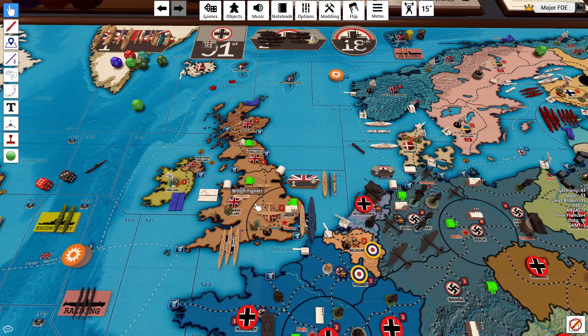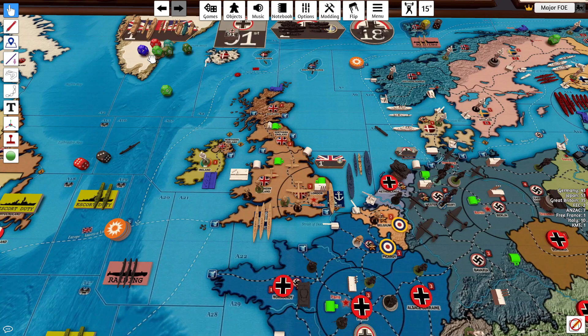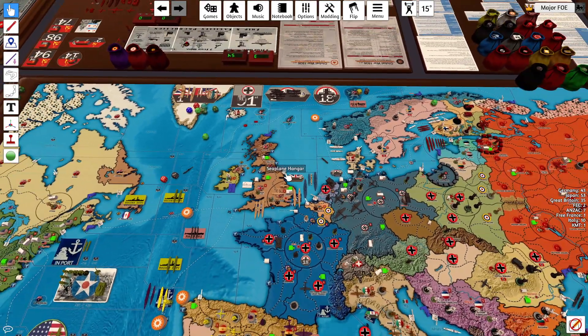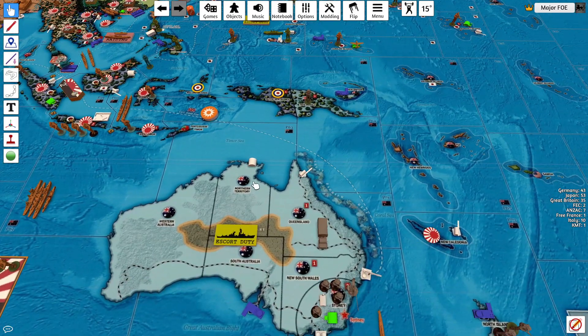There are four militia, infantry, and two fighters here in London. The French battleship will move out and the coastal defense ship will move in. The other French battleship will move out and the battlecruiser will move in. These two fighters will move into London.